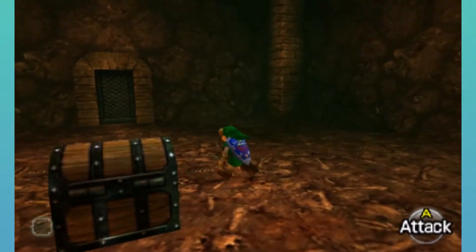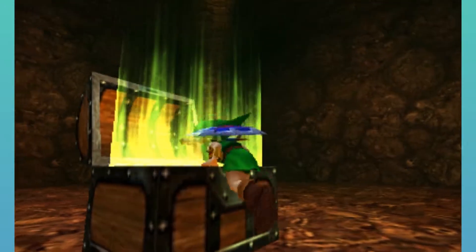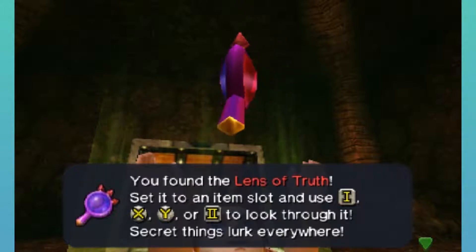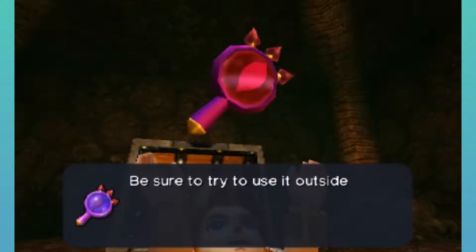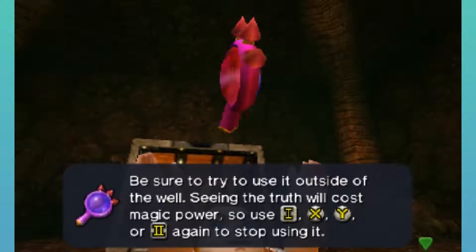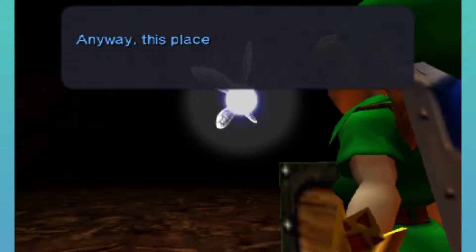We are getting ourselves the prize of this mini dungeon — it is the Lens of Truth. I was about to say the Eye of Truth, but no — the Lens of Truth. What it does is, once we equip it and start using it, we can see invisible things at the cost of a little bit of magic. It looks like a lens — I wonder if it lets you see things better.